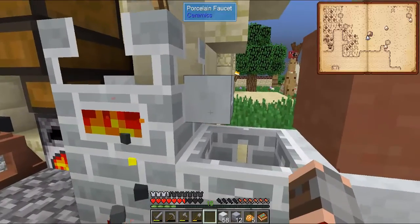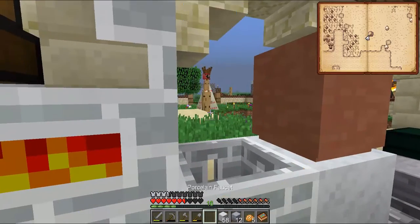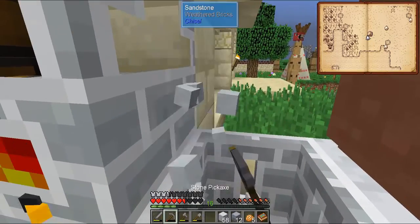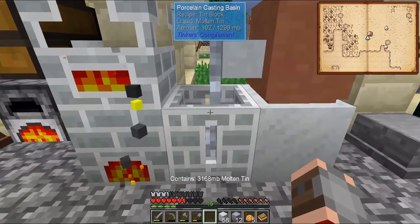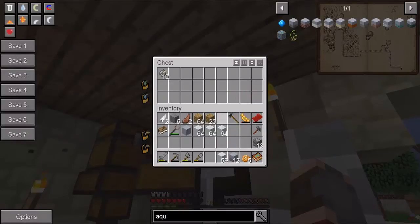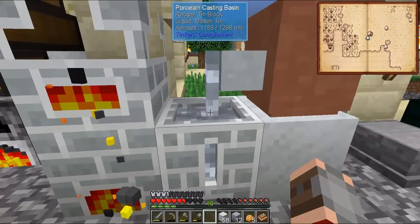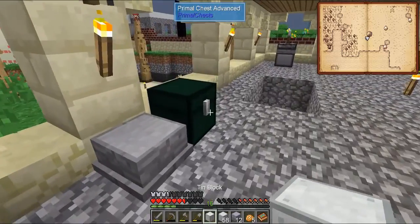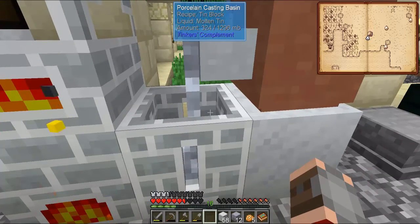Come on give me the block — okay and now we can put this on top. Damn it, why doesn't that work? Why do I have to break it? Now we get all the tin and we put it back in here. Yeah tin really melts fast so that's quite good — if it melts fast it means that it also hardens fast, yes.